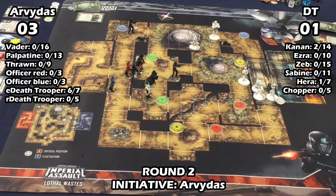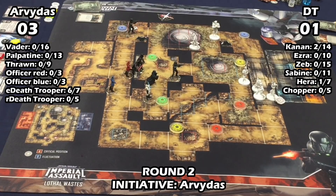With one health that death trooper, Sabine can arbitrarily kill him — she can even wrap around a wall with the grenade and doesn't need line of sight. I don't really need to kill him this round because there are more important things going on. It almost felt like a bait — he was trying to use this death trooper to draw you toward his other guys. But there's no way I'm going to kill that guy, because I'd get hit by Lightning and shot by Thrawn.